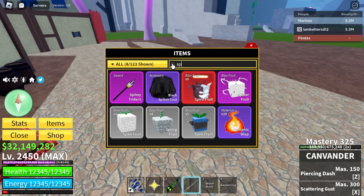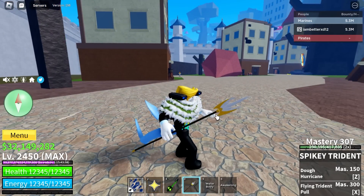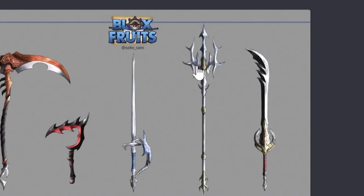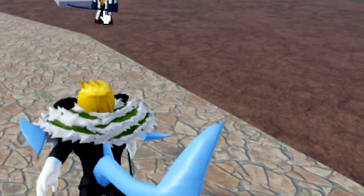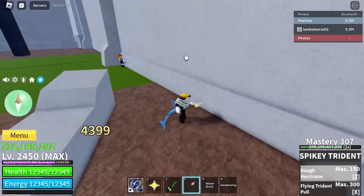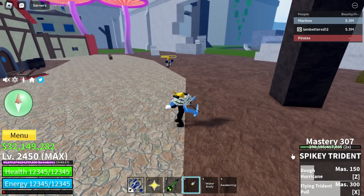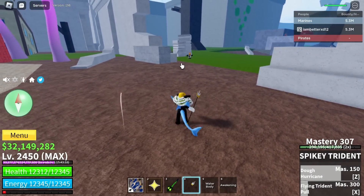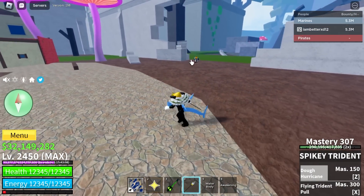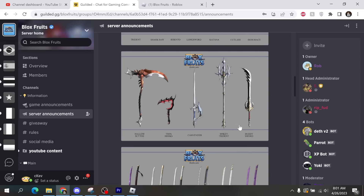Spikey trident - ooh okay, there's a difference here. You see how plain this looks? In the new version there's gonna be like two colors. Yeah, they added a lot more details - a lot more. And dude, this is one of everyone's favorite swords - a lot of people love this sword. That's the reason - you get to push people and pull people. Hurricane - there's push, you push them really far away. And there's pull - you can pull people from really far away. That's why people like this sword.